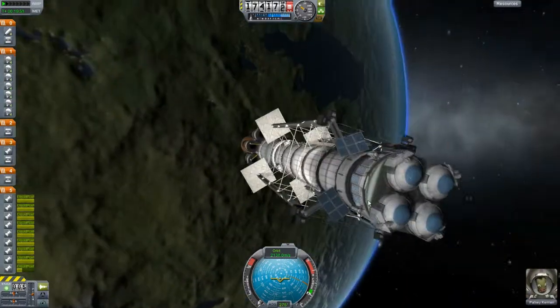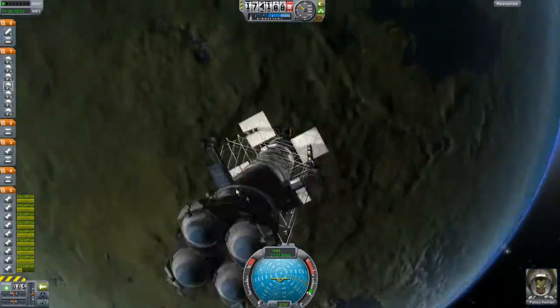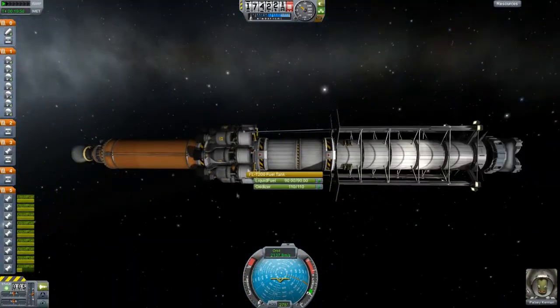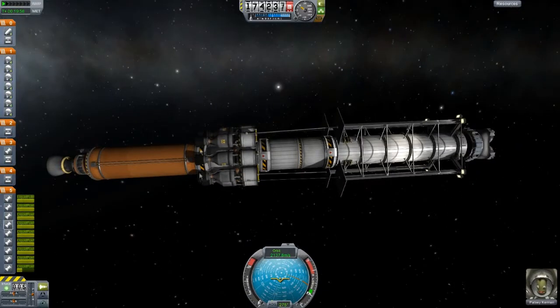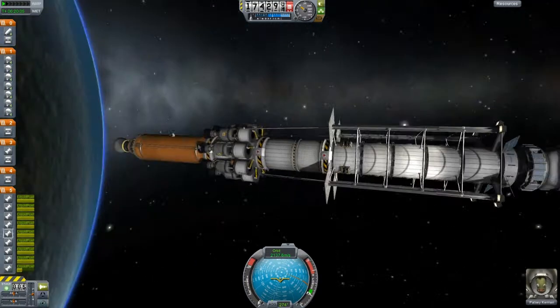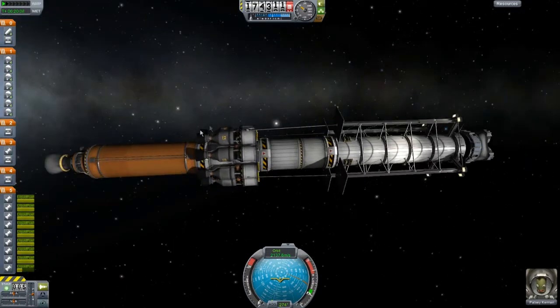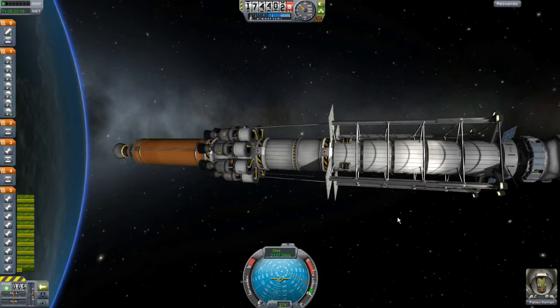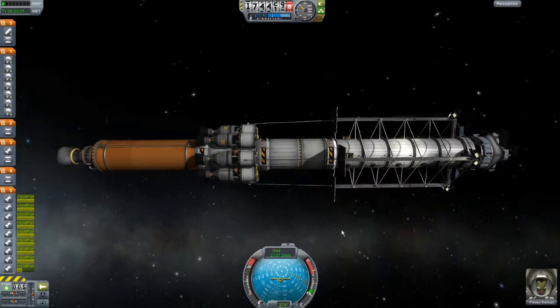Okay guys, so as you can see here, this is the Lathe House. I'm going to separate the first stage in orbit of Curbin, because that stage wasn't really needed — that was just to get it into orbit. This stage here is going to get it into orbit around Jewel and Lathe, and this stage here is going to bring it down slowly into the atmosphere of Lathe and to our desired location, and then that's going to cut off.